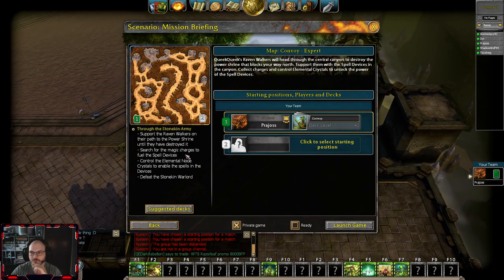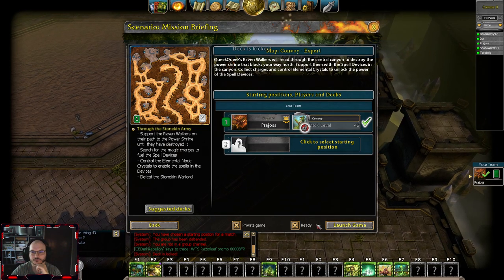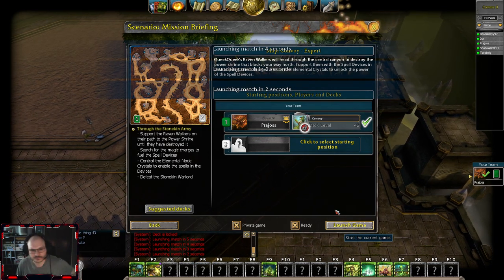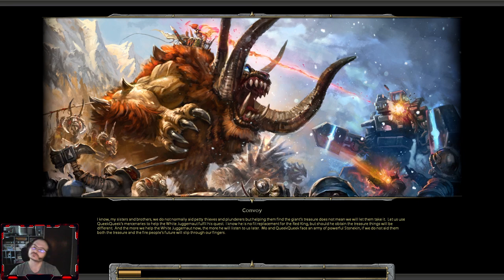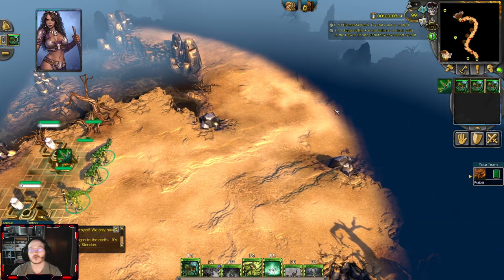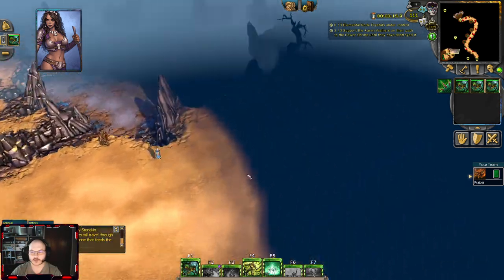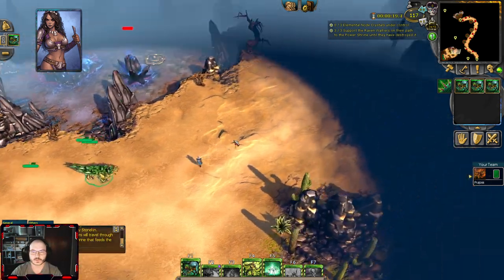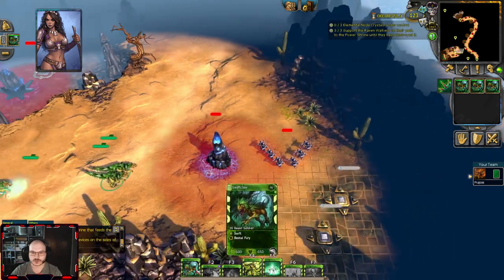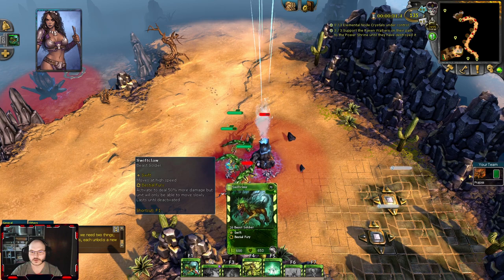So we will start with position 1, and we will be nearly able to clear the map — but this is us playing alone. This map is really pressures you a lot with timings, so you have to use the tier 1 unit of nature. Also, this is a pure nature guide. You have to use the only unit that deals the most damage on tier 1, and this is the Swift Claw. There is nothing else that deals as much damage, because of Bestial Fury — you activate this and they start dealing 50% more damage, going up to 900 damage. This is the fastest you can take out the buildings.